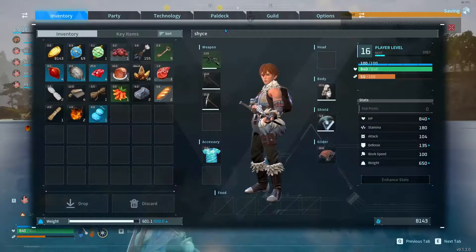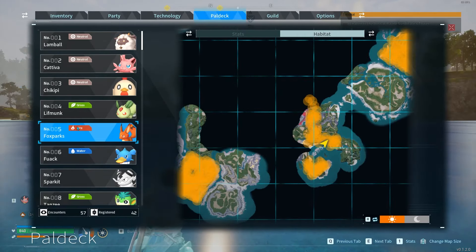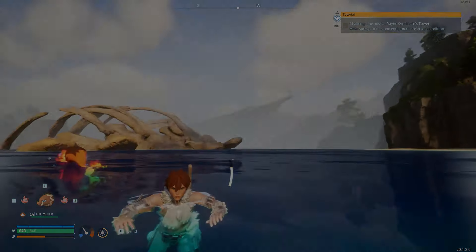That's how you do it. Also you can see where they spawn on the map, but if you want to go basic then it's Fox Sparks — they spawn in the starting area. And yeah, that's how you get leather. Thanks for watching.